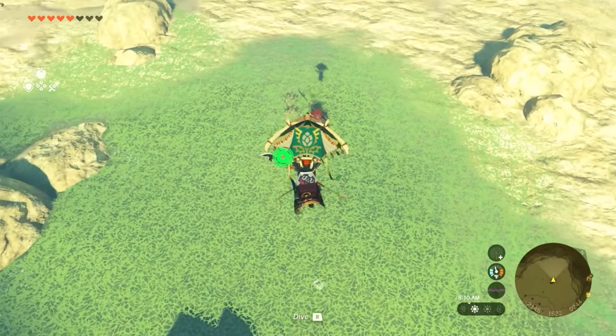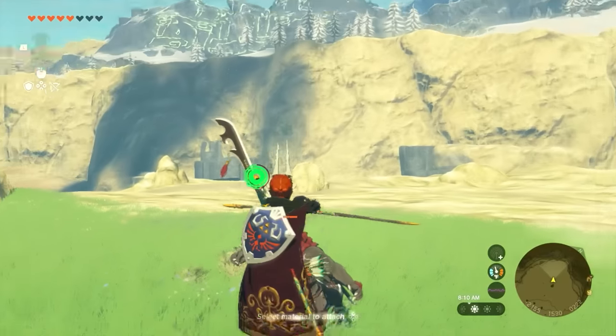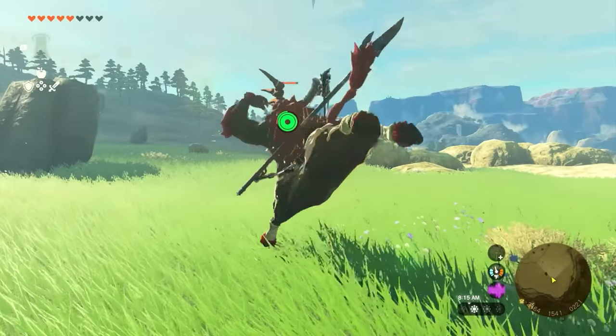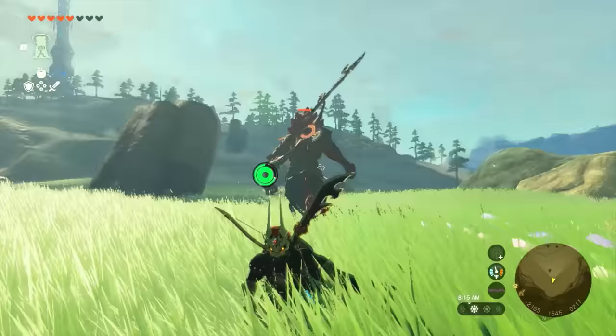One thing I didn't mention about gloom weapons: when you attack a Lynel on the back with a gloom weapon, even when you're at full hearts, you do not lose any hearts. This is just good to know — it's a fun fact for this combat video.